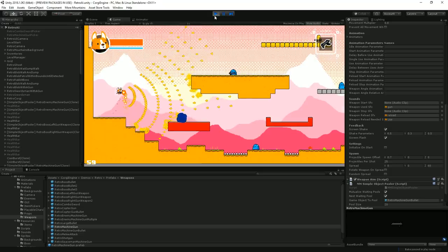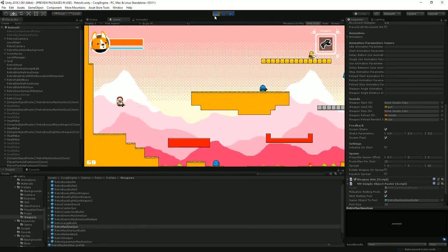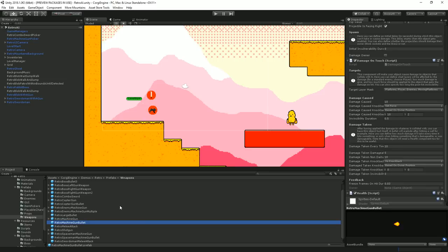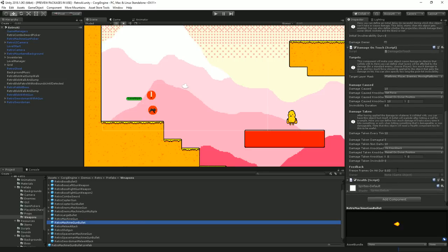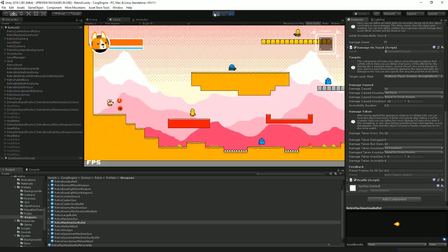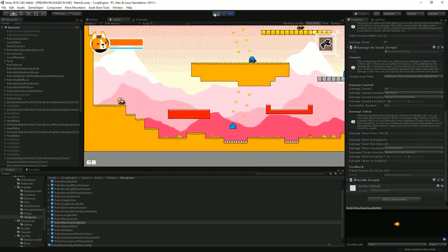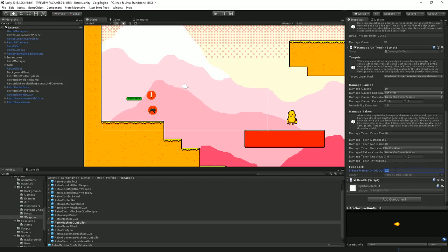You might notice freeze frames every time I hit enemies — this is not a performance issue, it's by design. On each projectile, such as the retro machine gun bullet, you can define a freeze frame on hit. This is something I really love in games — great visual feedback used a lot in Street Fighter games. It freezes the game for a small duration, usually one or two frames. I'll set it to 0.2 seconds so you can see the difference — every time I hit, the screen freezes. I'd recommend keeping it around 0.02–0.03 for a nice subtle touch.